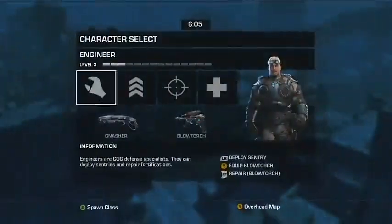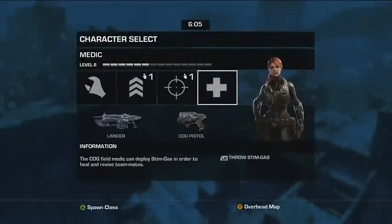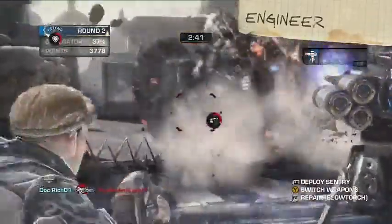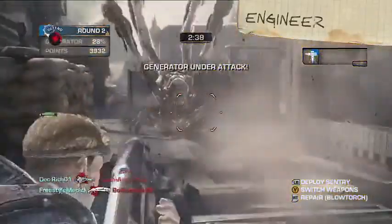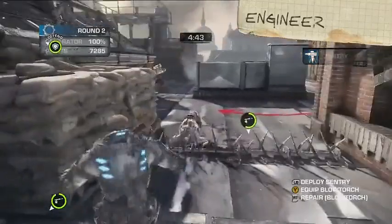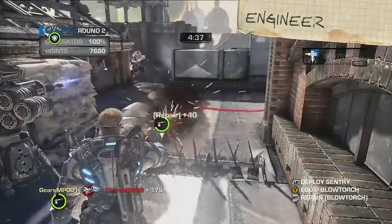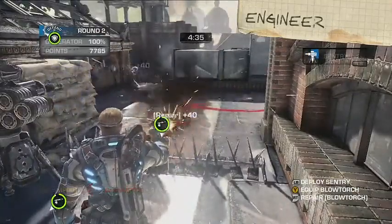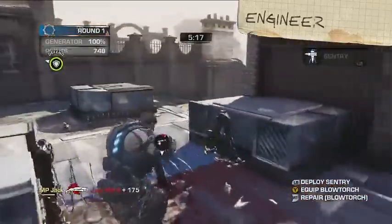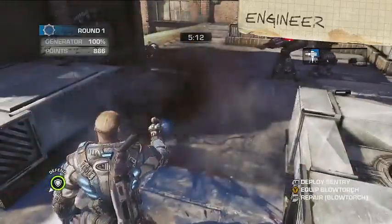As a COG defender, you need to choose a class. Each class comes with a specific weapon loadout and a nifty unique ability. First, we have the Engineer, who in my opinion is probably the most important person on the battlefield — also the handsomest. Engineers can deploy temporary sentries to defend against the Locusts. We recommend placing them before you repair damaged fortifications. To repair, just swap to your blowtorch and fire at the nearest barrier. But remember, no one in Overrun can build a new fortification — so once you lose it, it's gone. Finito.